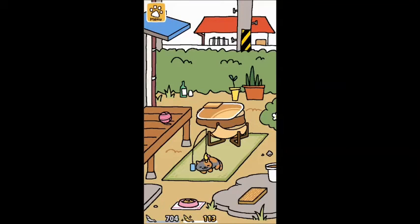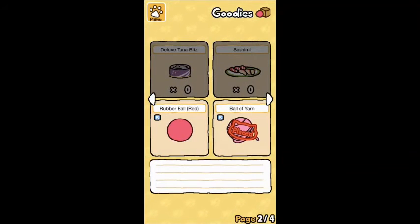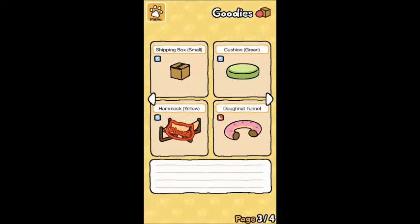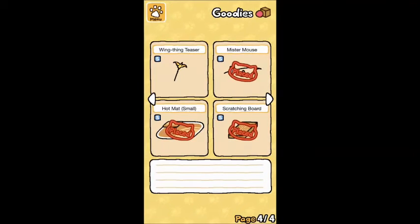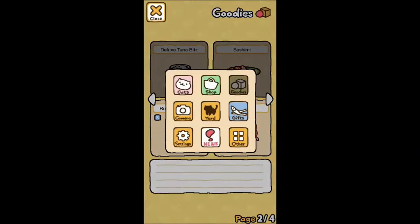I downgraded to frisky bits because the other food was getting a little bit too expensive, and I really want to save up to get all the cool new stuff. As far as goodies go, I have the rubber ball, the ball of yarn, the shipping box, the cushion, the green one, the donut tuttle, hammock, wing thing teaser, Mr. Mouse, hot mat, and scratching board.